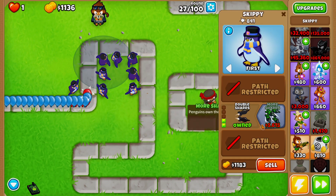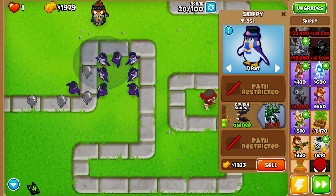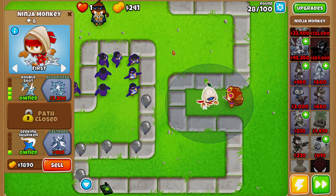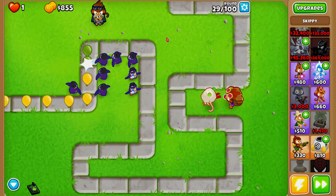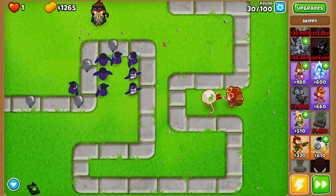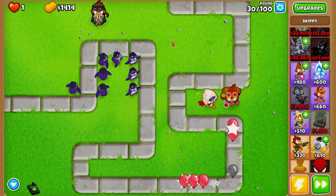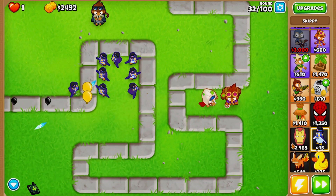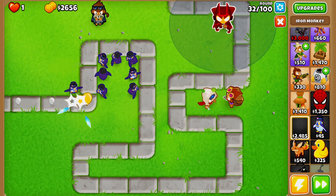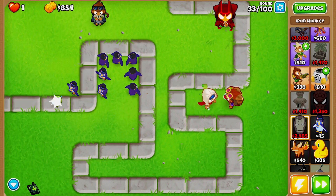More Shards costs $5,700 — that's a super expensive tier three. So they cannot pop leads, which means we need to throw an alchemist on top of them to make sure we don't struggle with early game rounds. It looks like there are no abilities yet, so what you see is what you get. Since all these upgrades cost quite a bit, I'm going to fast forward to where I have a bunch of banana farms going and bring you guys back when I have money.